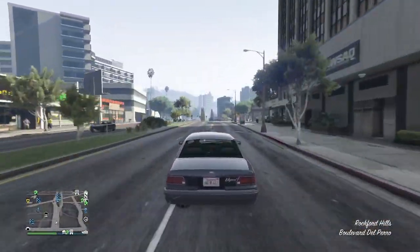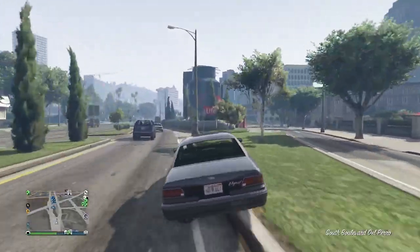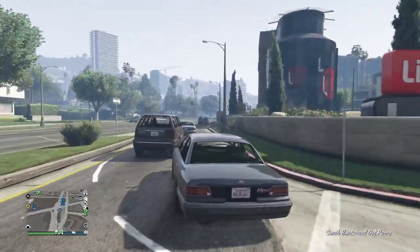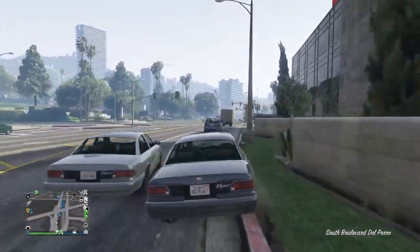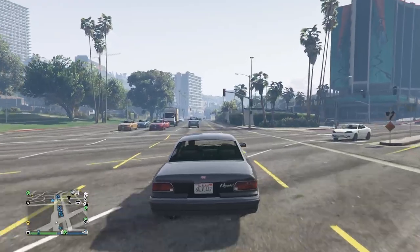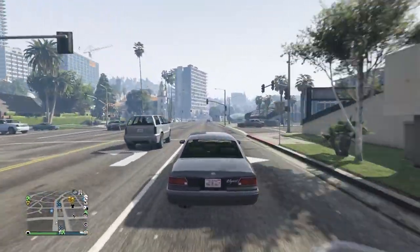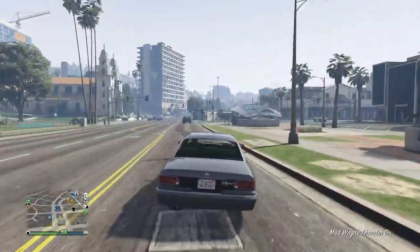Meanwhile, while your friend is waiting for you to get over to your facility to be flipped, he wants to park his AA trailer at the back of your nightclub. He can own it as a personal vehicle or it can be the one from his bunker, but he wants to call his AA trailer and park it at the back of your nightclub at the garage door.